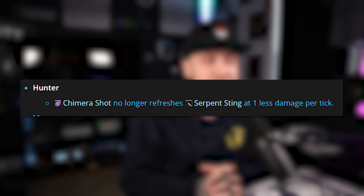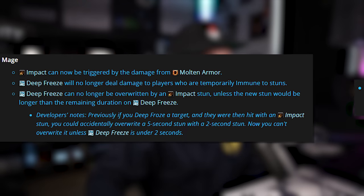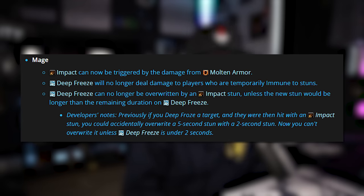For Hunters, Chimera Shot no longer refreshes Serpent Sting at 1 less damage per tick. For Mages, Impact can now be triggered by the damage from Molten Armor. Deep Freeze will no longer deal damage to players who are temporarily immune to stuns. Deep Freeze can no longer be overwritten by an Impact stun unless the new stun would be longer than the remaining duration on Deep Freeze — previously, if you Deep Froze a target and they were hit with an Impact stun, you could accidentally overwrite a 5-second stun with a 2-second stun. Now you can't overwrite it unless Deep Freeze is under 2 seconds. A nice change for Mages.